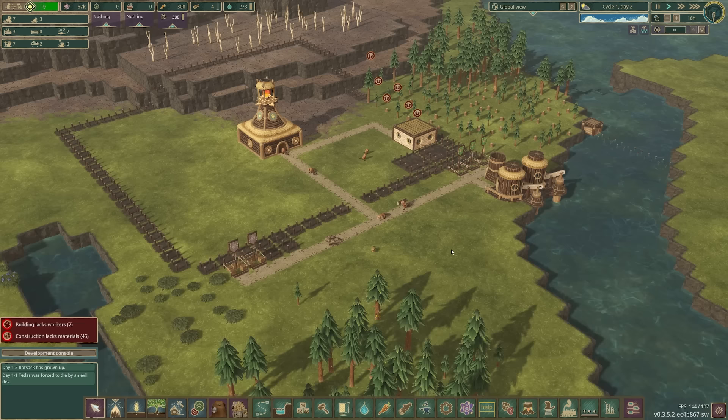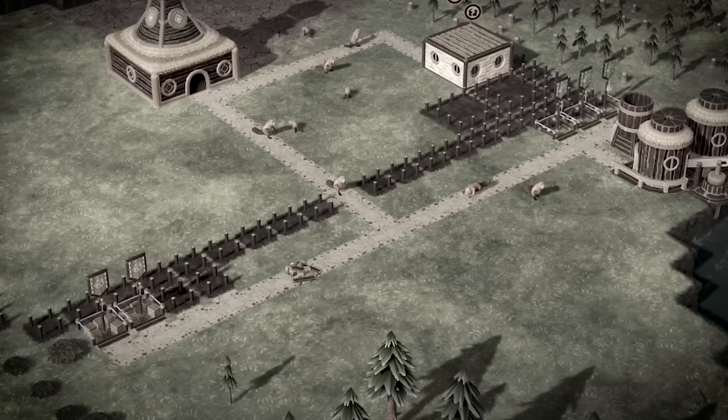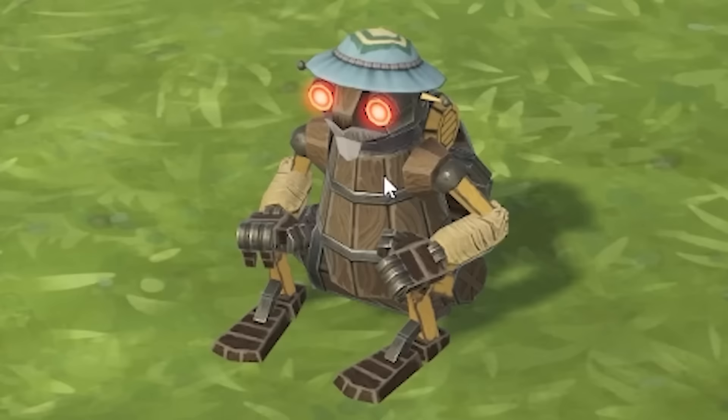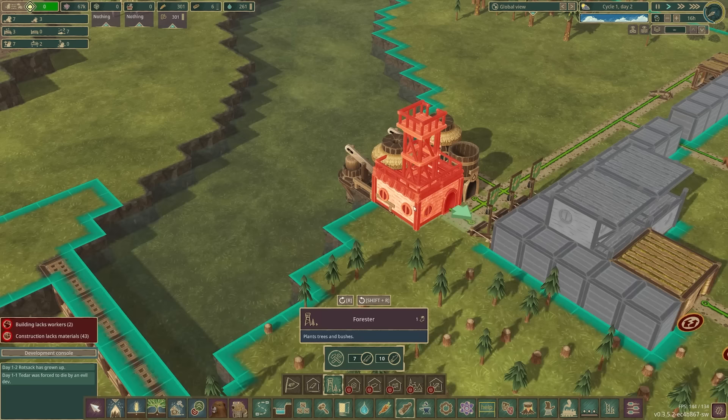What is that? Tito was forced to die by an evil dev. That was not me — when did that actually happen? I remember last time I saw that, we were attacked by the bloomin' golems. Hopefully that's not the case this time. Anyway, let's shove a forester down there.